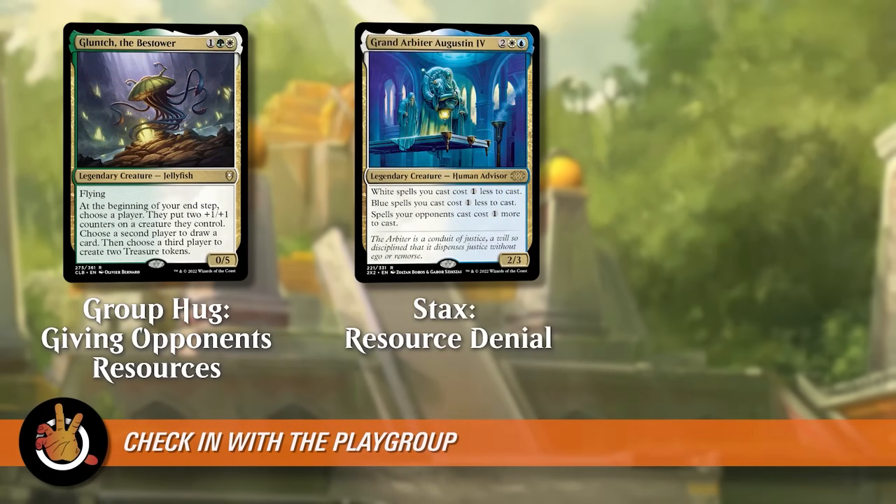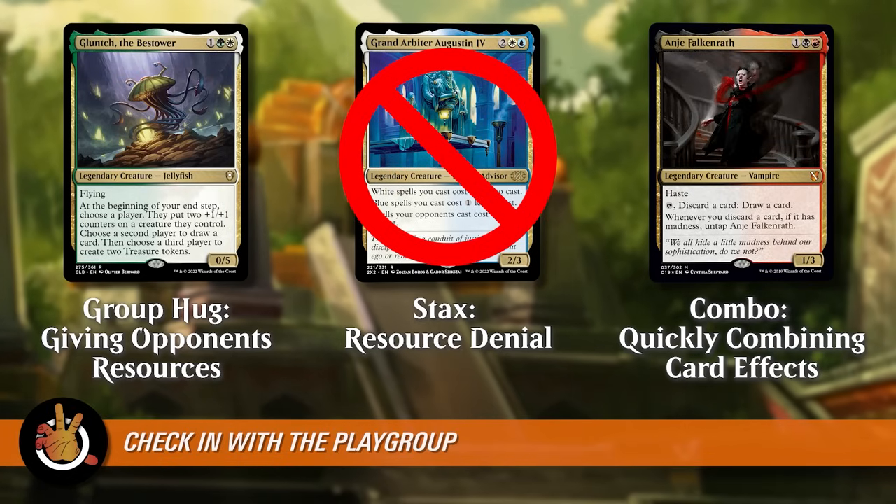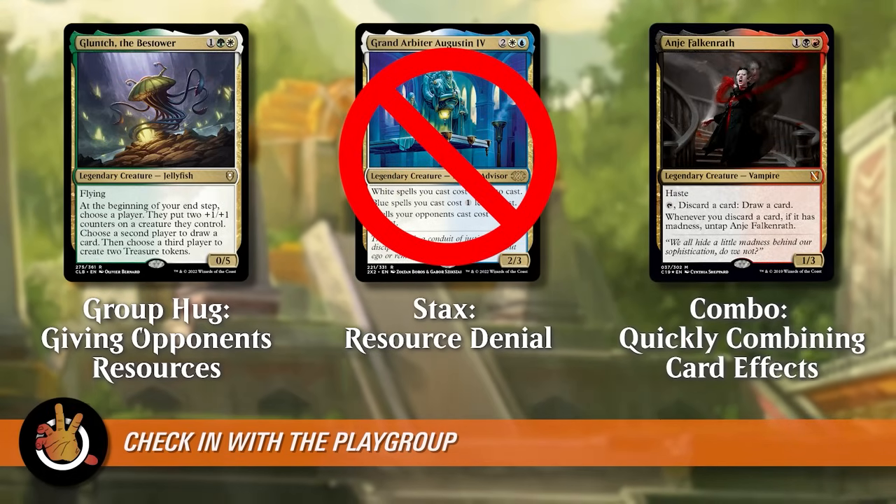If you're not sure the deck will match up with your play group well, talk to them. If you have a group of buddies you play with regularly, you can say, hey I'm thinking about building this deck — is this something you're cool playing against? It's also a great way to talk about cards. Maybe a player will be like, oh you're going to do that? I want to do this. And all of a sudden you have this cool brew-off, which is a great way to reinvigorate a play group when everyone sees a new card from the new set.